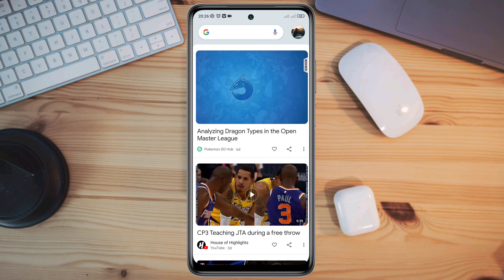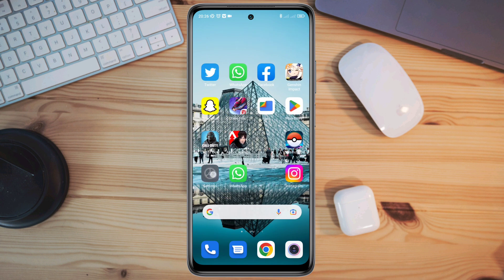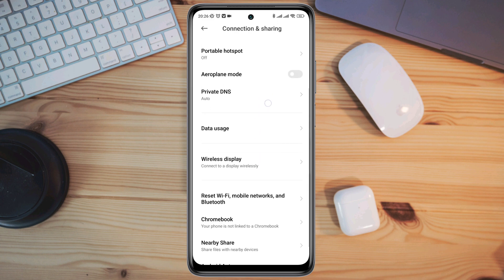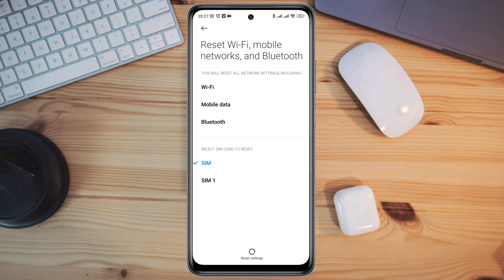If you still have problems, then open Settings and scroll down to Connection and Sharing. Scroll down and tap Reset. Choose the SIM that you are having problems with and tap Reset Settings.